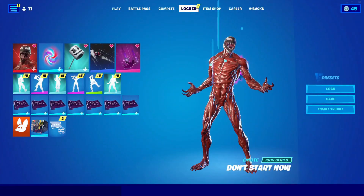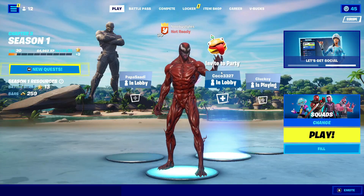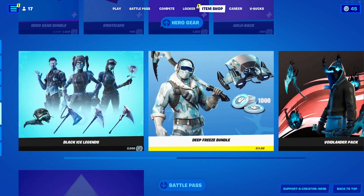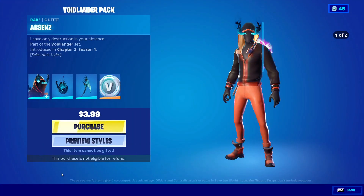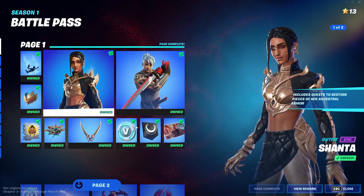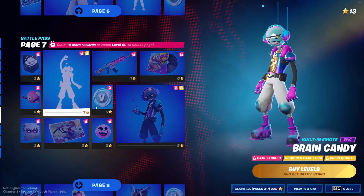Go into play, go to emotes, and do one of the emoticon things. After that, go into item shop and scroll down until you see any pack you like — I'll go into Void Lander. Go to 'Inspect Items' and click on every single item in there, then back out. Go to battle pass, into battle pass rewards, and click every single V-Bucks item in there.